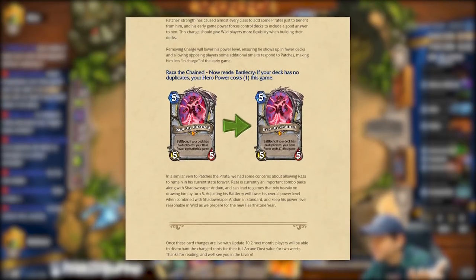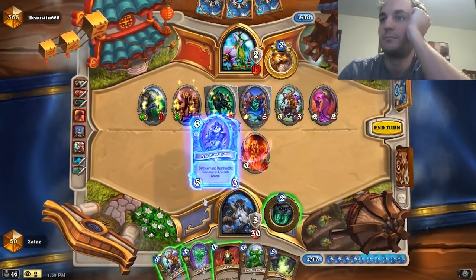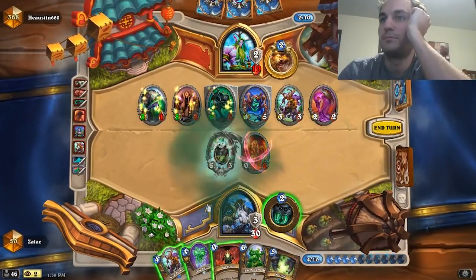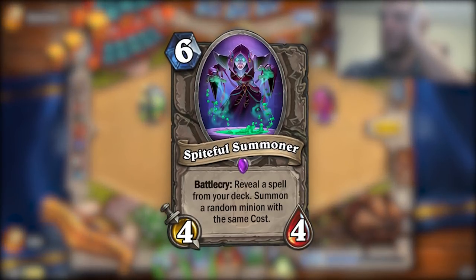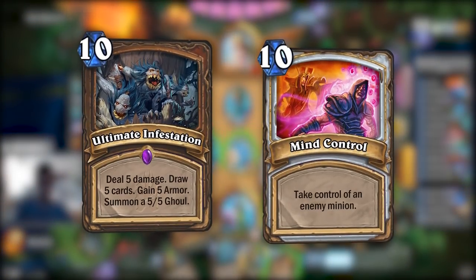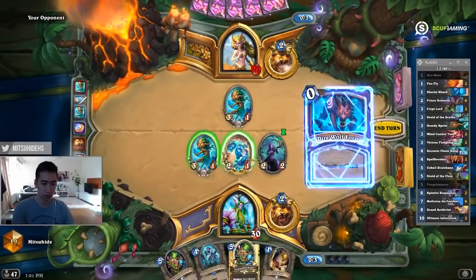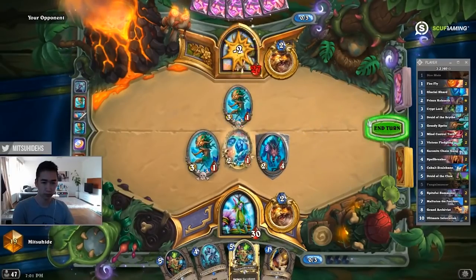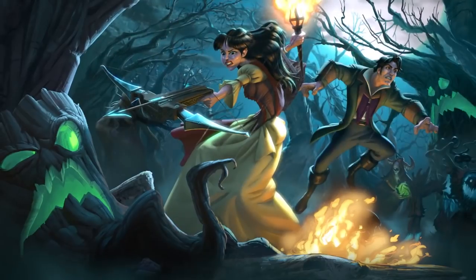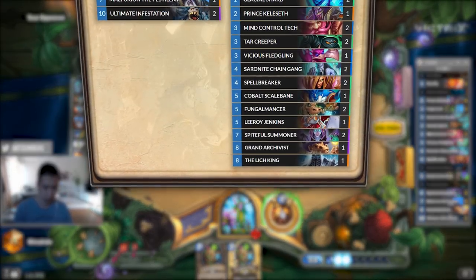In February of 2018, Razzapriest finally received its nerfs. Jade Druid was back on the menu, but the dominance of Cubelock and Control Warlock led to the popularity of Spiteful Summoner decks. Druid was able to utilize Spiteful well, because its enabler was Ultimate Infestation, much better than Priest's Mind Control late in the game. The deck was still outshone by Priest, as cards like Draconid Operative and Cabal Shadow Priest were still in the format. But when Witchwood released in April, Priest lost its dragon package, and now Spiteful Druid was the deck of choice.